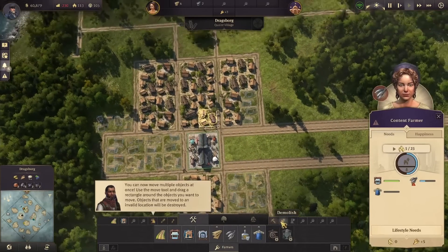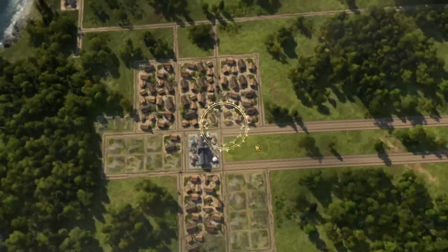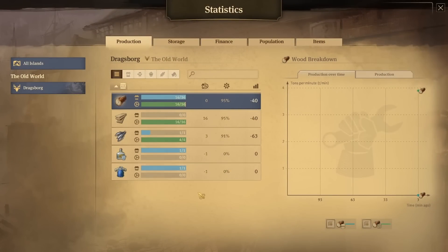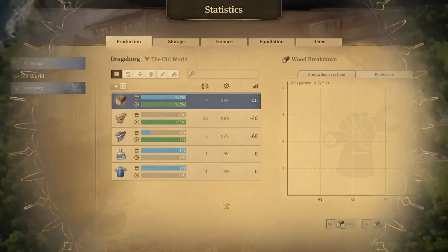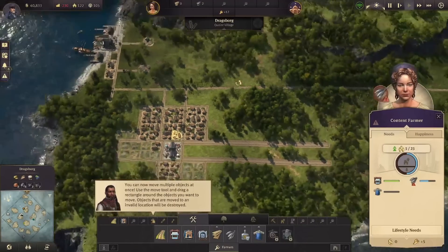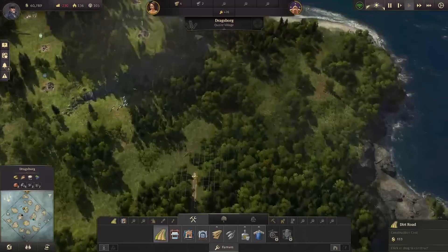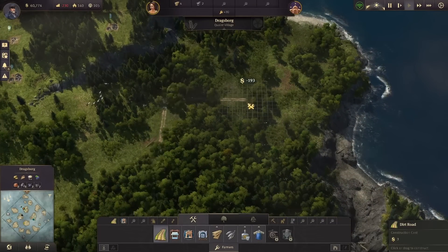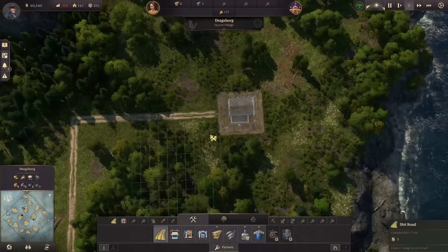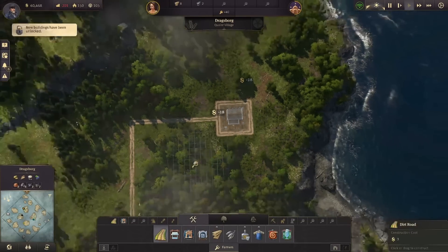Okay, so all these people are getting their fish. We'll upgrade a few more. We're still making plenty of fish. We also need schnapps now, so let's branch off here. Not a fan of all the guidance the game gives me when I tell it not to — it still wants to give it to me anyways.